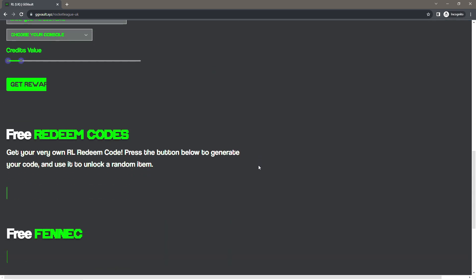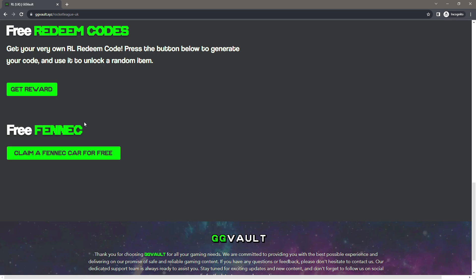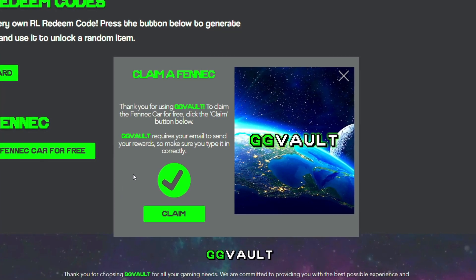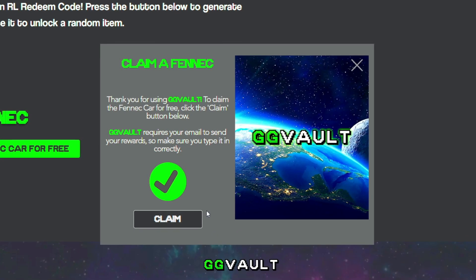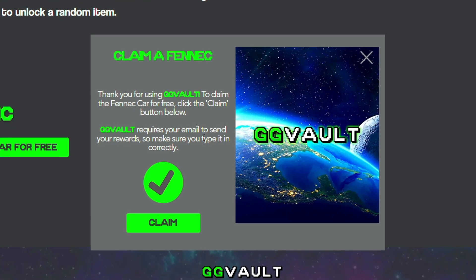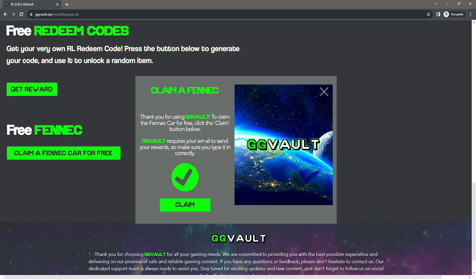These are all the Rocket League rewards. You can actually get free credits, free redeem codes. And this is the one you want — if you want the free Fennec, scroll down to the bottom and click 'claim a Fennec car for free.' You should get a window if you have done that correctly. All you have to do now is press the claim button and enter in your email address and a few other bits. That is how GGVault actually gives you the rewards. You might get asked to answer a few yes or no questions, which are really simple to do. Once you have done that and entered the information, you should get your free Fennec.